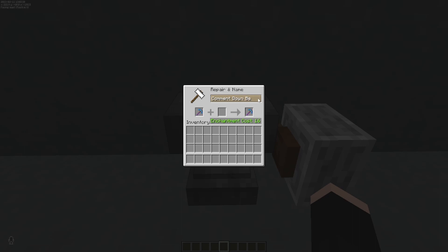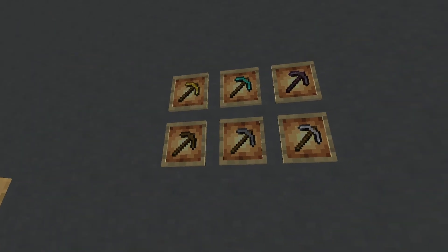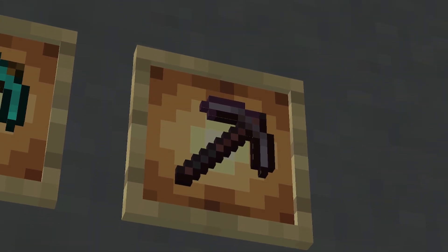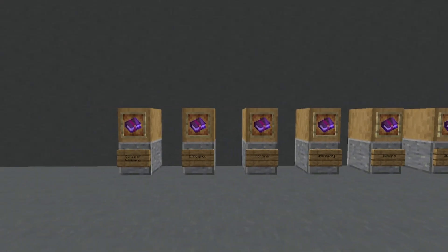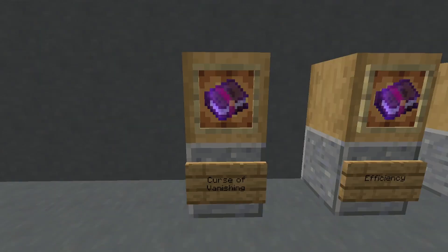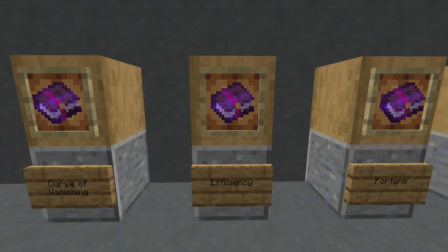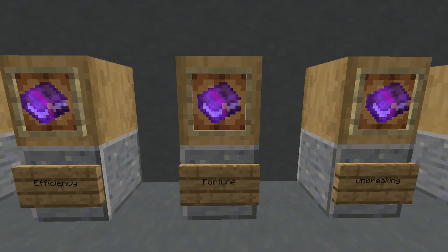You can have wood, stone, iron, gold, diamond, and netherite pickaxes. There are a total of six different enchants that you can have on them. Curse of vanishing is a curse that will allow the item to disappear once the player dies. Efficiency allows the pickaxe to be a lot faster when in use. Fortune has the ability to give you multiples of items when mined.